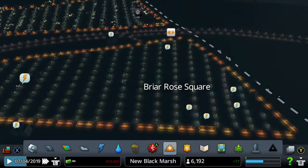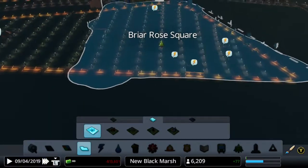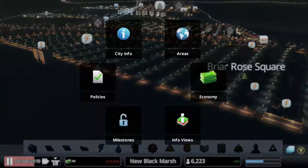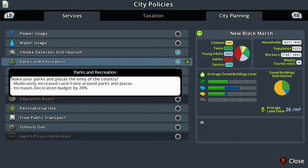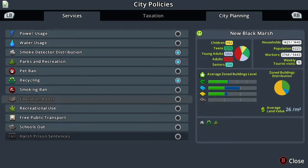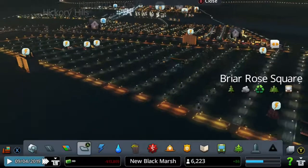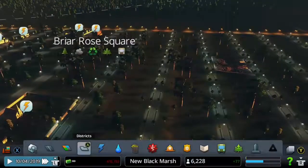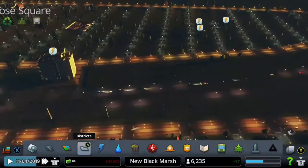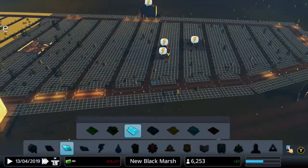This is our first district: Rose Square. We're going to make this a woodworking industry because we need wood to increase trade and bring in more income, which can help prevent bankruptcy — though we're on unlimited money so that won't be a problem. For city-wide policies, we're going to add smoke detectors, recycling, parks and recreation, and free public transport. These all help: parks and recreation increase happiness, smoke detectors prevent fires, free public transport cuts down on traffic, and recycling limits garbage truck usage and prevents garbage piling up faster.